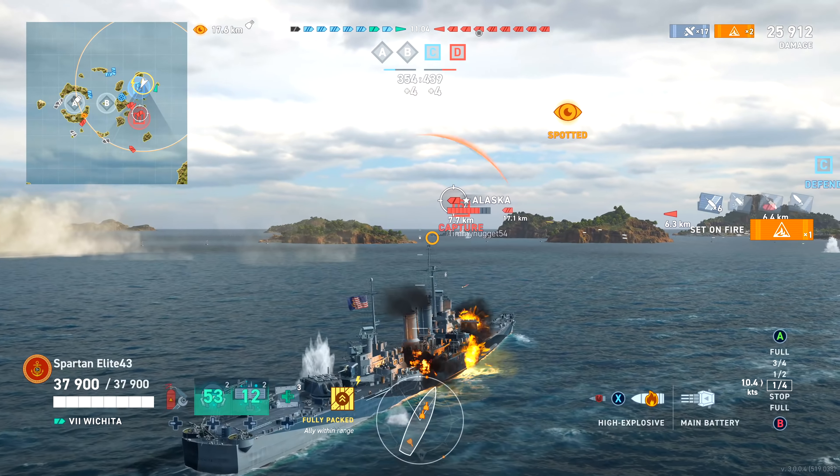We are now down two caps to one - they are closing in on us in points even though we have the kill lead, so we need to start doing something about that. High Cal says he's going to go towards B, and I'm going to go over here and grab D. That way we can guarantee at least a cap advantage on these guys, which will help make sure they don't keep gaining points. They're going to have to kill us if they want to beat us - that's the goal.